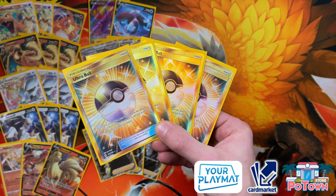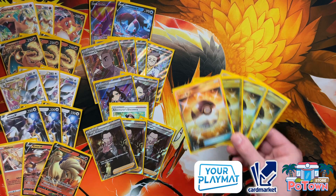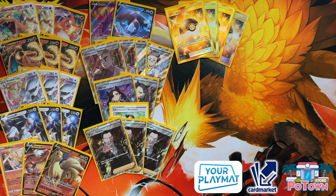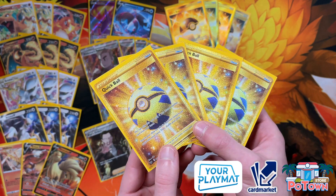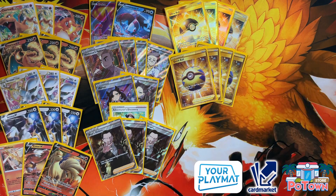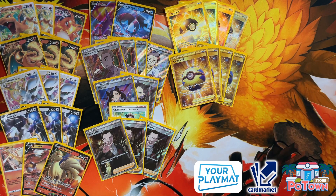Ultra Ball is back in the format with Brilliant Stars, and we're running four copies. You can search out V-Star Pokémon, basic Pokémon, basically anything. The downside of discarding energies is actually very good in this list because you can get energies back from the discard pile with Magma Basin. There are also four copies of Quick Ball, which has been a staple in all standard decks. Four Ultra Balls and four Quick Balls will mostly be the staple going forward — you don't need Evolution Incense anymore.